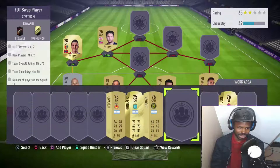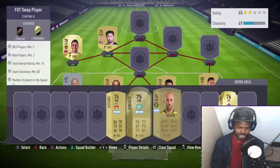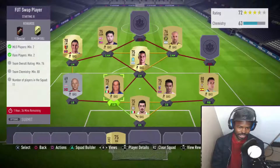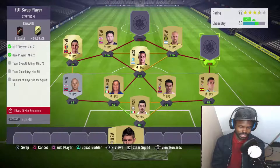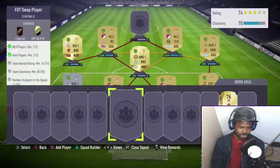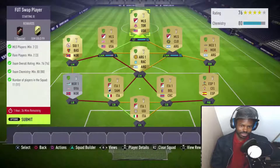This is where the MLS players come into play. At CAM we have Lee Nguyen — probably butchered his name there — nevertheless he goes in there, followed by Higuain Gonzalez. There you have a soft link to Higuain. At the moment we're at 72 rating, 63 chemistry. Put another Argentinian in there — right midfield, Les Karno.